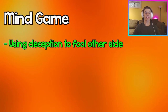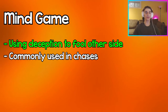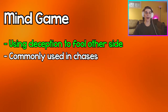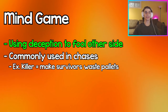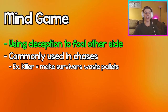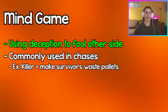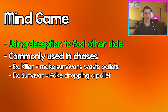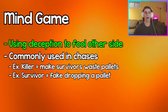A mind game is using deception or prediction tactics to fool the other side, commonly used in chases. A common mind game for a killer is to make the survivor waste a pallet — backing up right as they're about to drop it so they waste it. On the flip side, a common survivor mind game is to fake dropping a pallet: when the killer expects you to drop it, you don't, and you just keep looping.